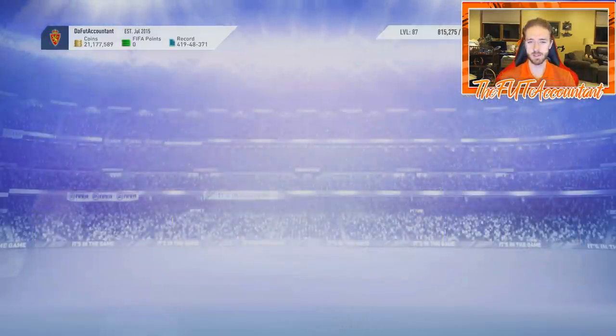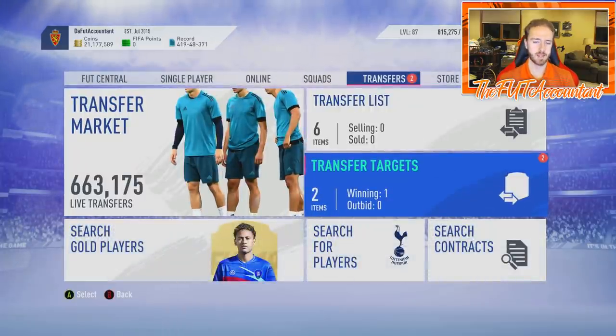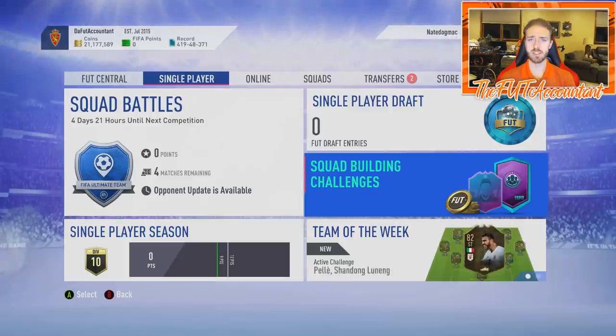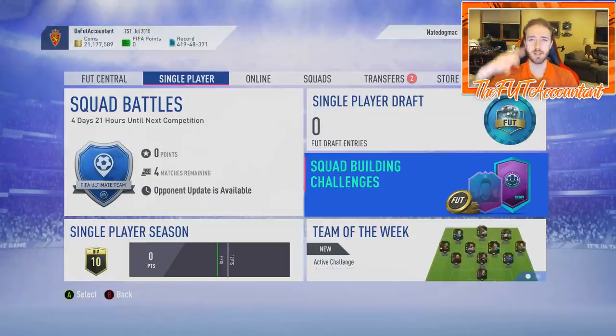To review: an easy way to prep your club for TOTS — go out and buy some rare gold players. If you have the coins, spend around 100,000 coins stocking your club with rare golds. Look for cheap cards during lightning rounds with informs and high rated golds to get yourself ready for icon SBCs or whatever SBCs come out during Team of the Season. If you liked this video, smash a thumbs up, comment below if you have any questions, and subscribe to the channel if you're new. It's been Nate the Foot Accountant — catch you guys later, peace out.